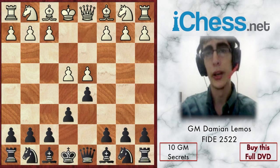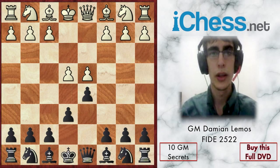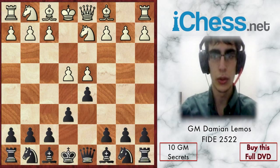White can also try e5, which is the advanced variation, or exd5, which would be the exchange variation. So white plays Nd2.